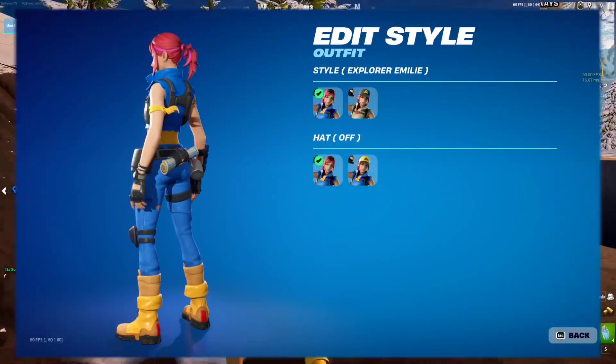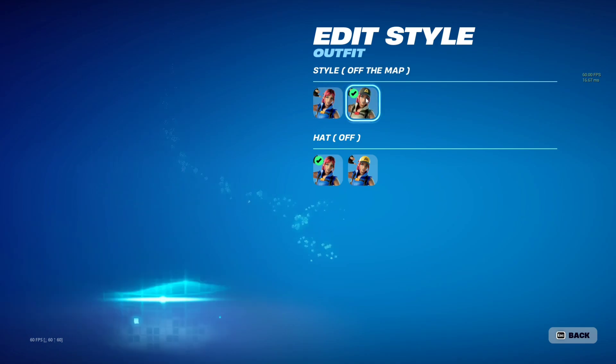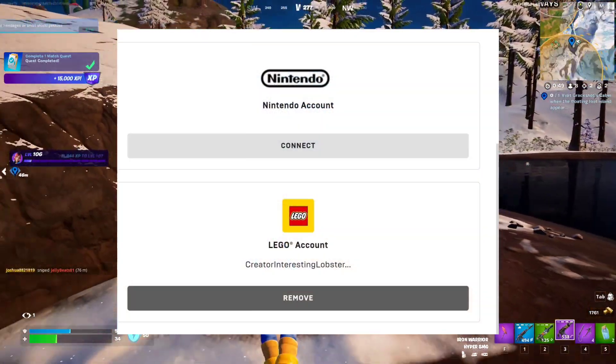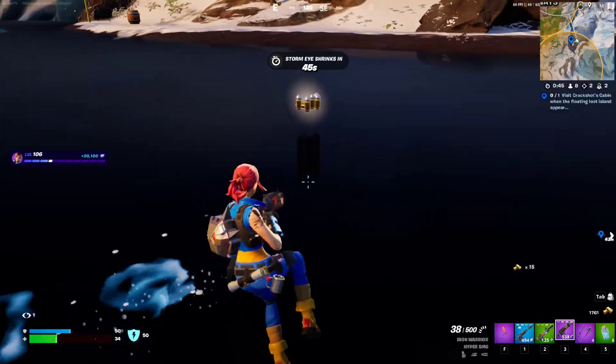Number three, we have this Explorer Emily outfit. This skin was introduced with the Lego Fortnite mode. You can still claim the skin by linking your Lego account with your Epic Games account. Once you link that, you'll find the skin in your locker.